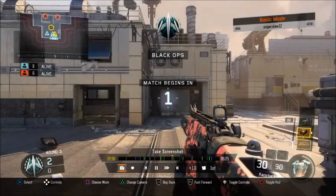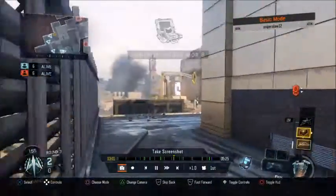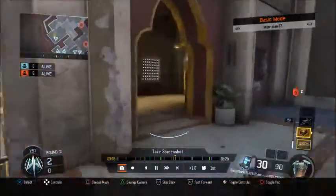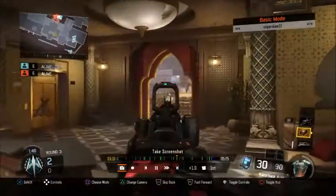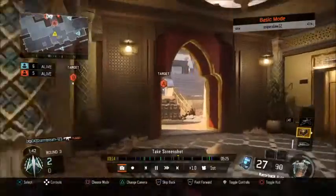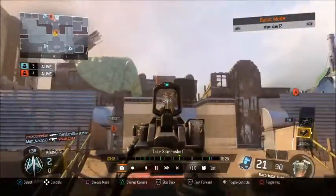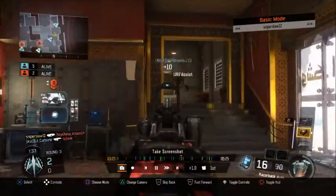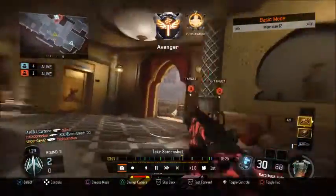I've got my streaks and we're on offense again. I go for the bomb, but this time I want to change it up since we all went B last time — I decide to go A. I'm playing with a friend in this game and he comes A with me. I call in my UAV to get information on whether there are any people at B so I can get the bomb down.